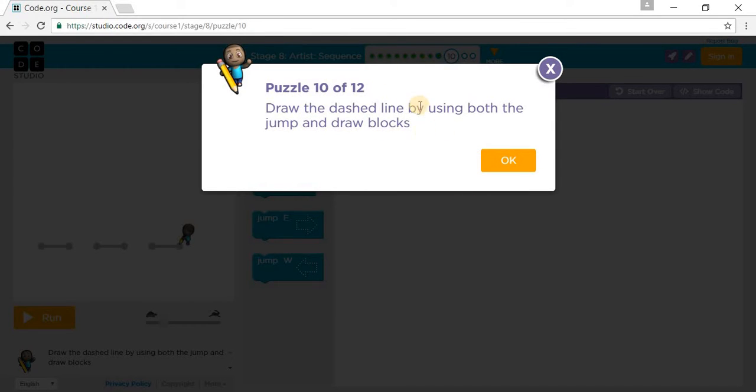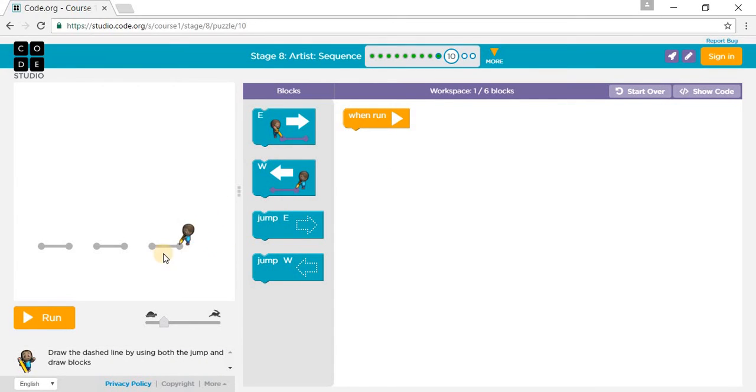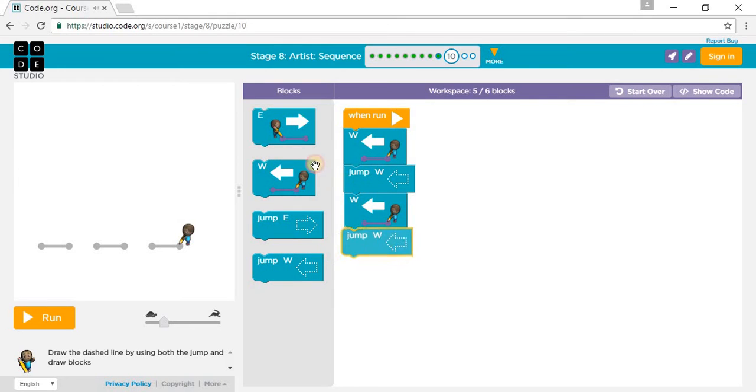Draw the dashed line by using both the jump and draw blocks. So we draw west, jump west, draw west, jump west, and draw west. Press super fast speed and press run.